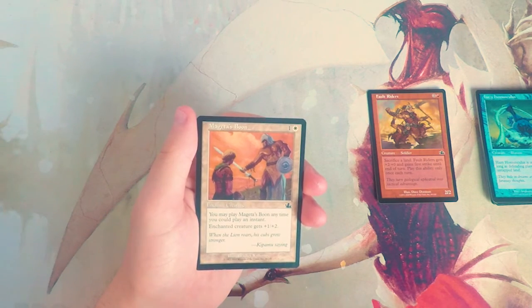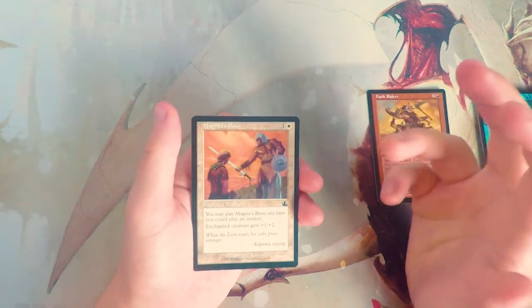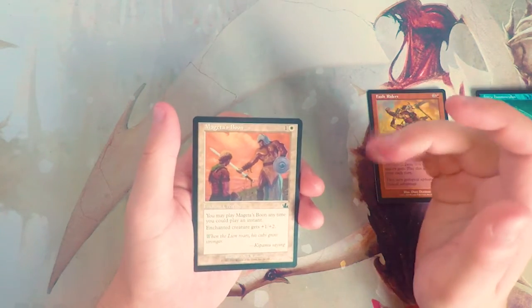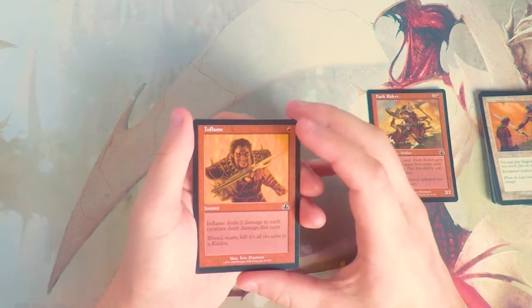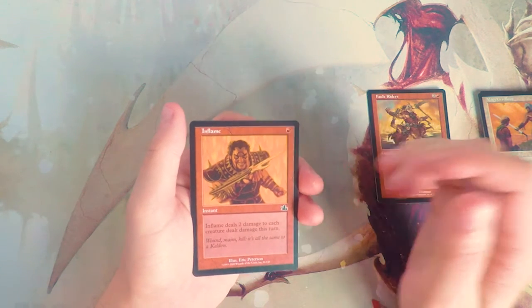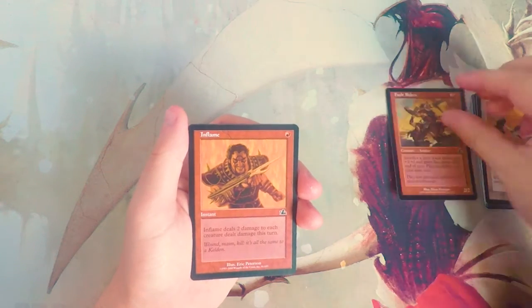Mageta's Boon — I might be mispronouncing that — is an enchant creature for one and a white. You can play it any time you could play an instant, and the enchanted creature gets +1/+2. I actually like this more than most auras. It can be a combat trick that also sticks around, which makes it a much better combat trick. Still not better than Fault Riders, but still pretty decent. Inflame is an instant for one red: it deals two damage to each creature that dealt damage this turn. That seems pretty good — I think that's better than Fault Riders. It seems like you could really get out of a losing position. That said, I feel like Fault Riders is probably still the better pick, but I like Inflame a lot.